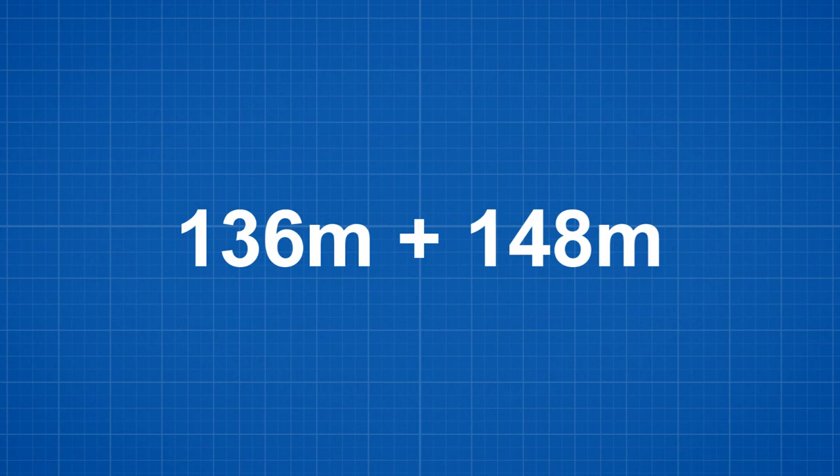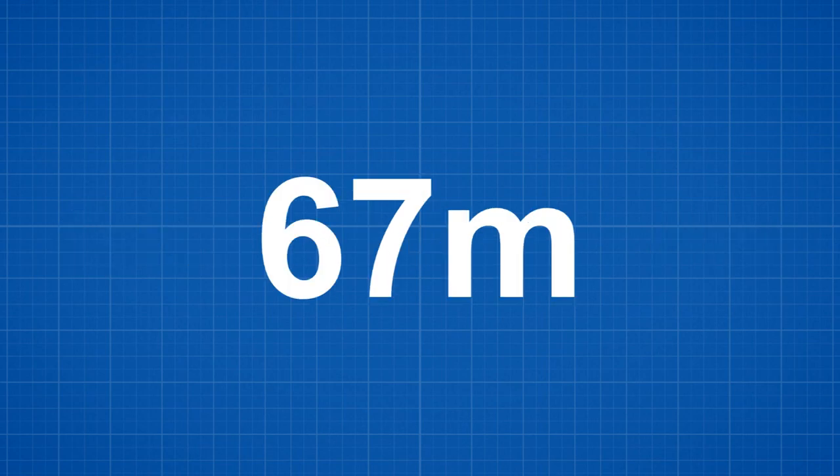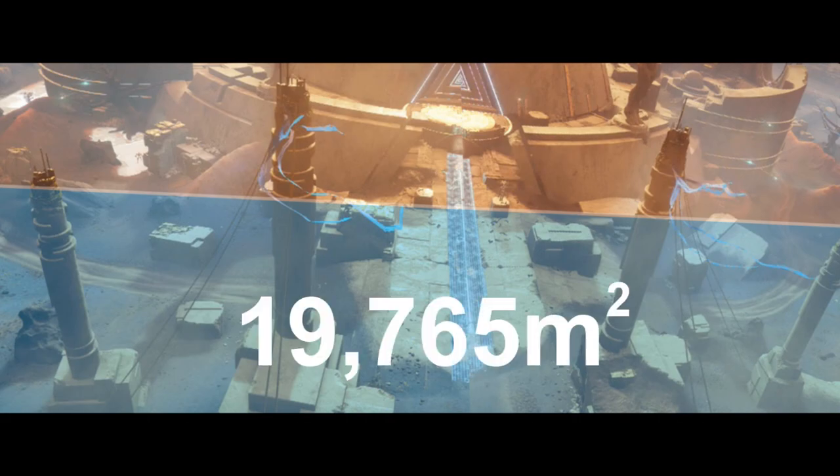Now we can take the first distance of 136 meters, add it to the second distance of 148, and then add the new number we just found — 11 meters — and multiply by the third distance we calculated, which was 67 meters. And now we have this entire region calculated in square meters, which in this case is 19,765 meters squared.